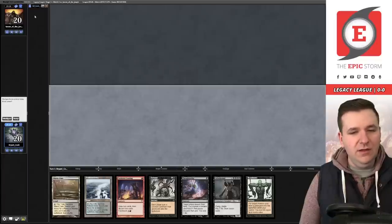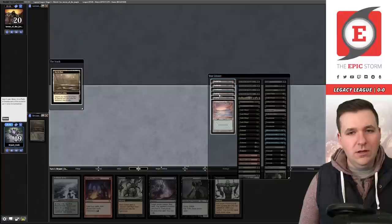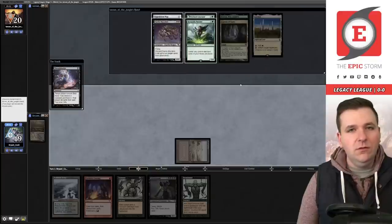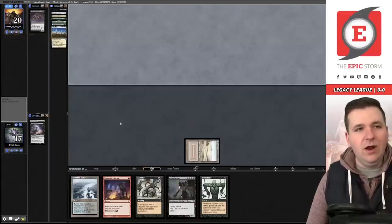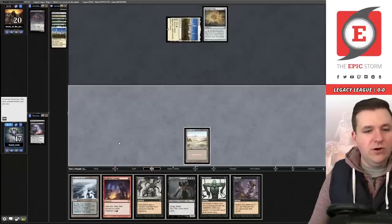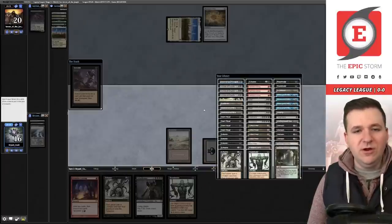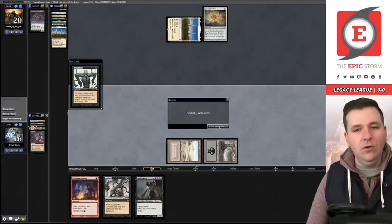Game two, on the play. We fetch Badlands and start with Thoughtseize targeting them — we see Fairy Macabre and Karakas, so we take the Fairy Macabre. We'll be putting Griselbrand into play but they'll already have Karakas in hand. We reanimate Griselbrand, draw seven, play Swamp, Faithless Looting. We Entomb for Archon of Cruelty and Reanimate it. They don't draw another Fairy Macabre or Endurance — we win game two.